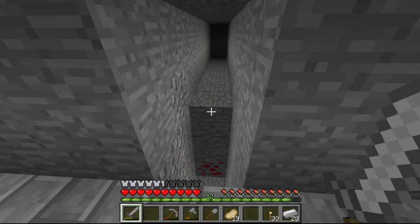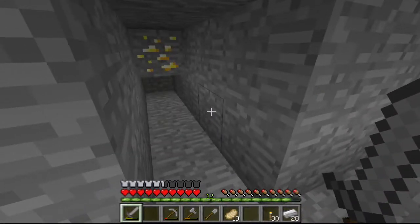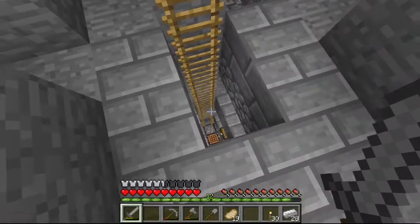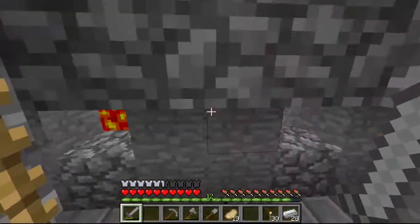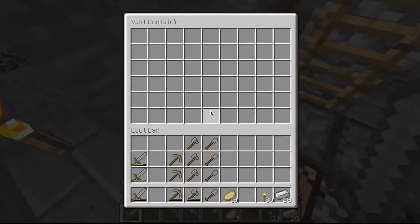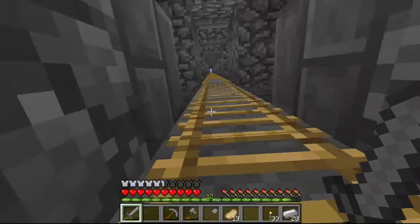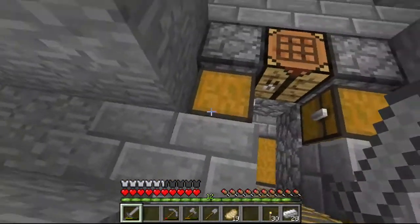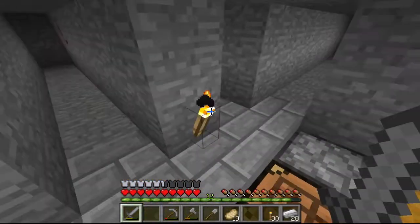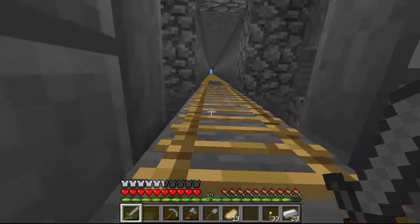I was also going to just mine the stuff that I found, but I don't have an iron pickaxe — don't let it be upstairs. So this is the top layer, and this is the bottom layer with the diamond that I wanted to get out. And I don't have sticks, so I'll be back with sticks.